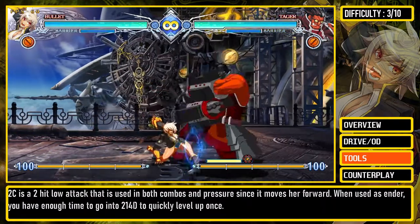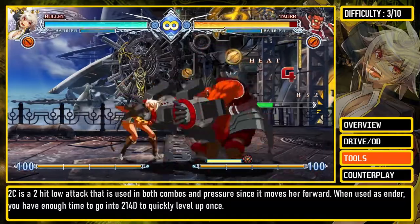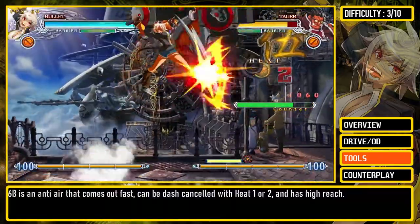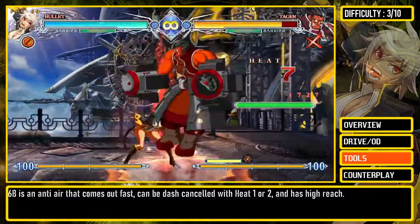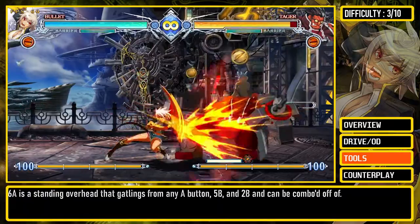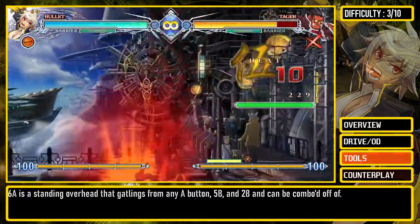2C is a 2-hit low attack that is used in both combos and pressure since it moves her forward. When used as an ender, you have enough time to go into 2D or 4D to quickly level up once. 6B is an anti-air that comes out fast, can be dash-canceled with heat 1 or 2, and has high reach. 6A is a standing overhead that gatlings from any A button, 5B, and 2B, and can be comboed off of.